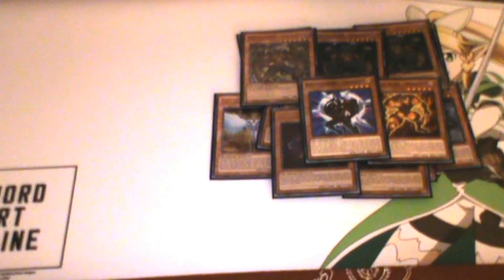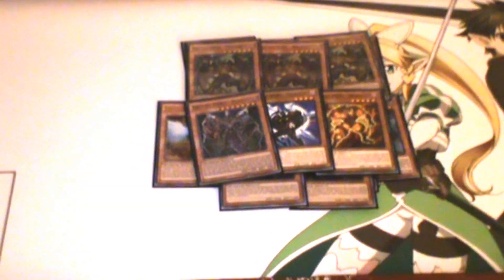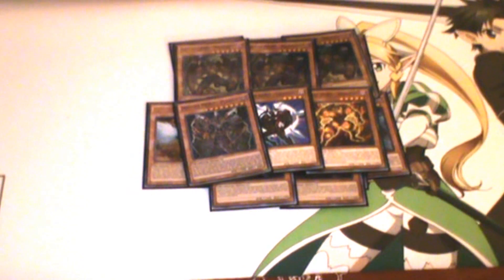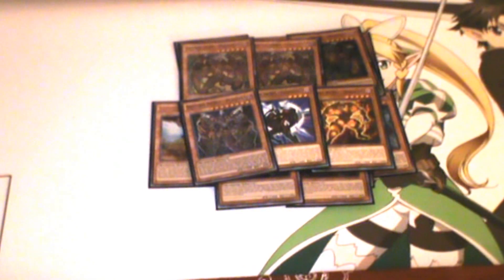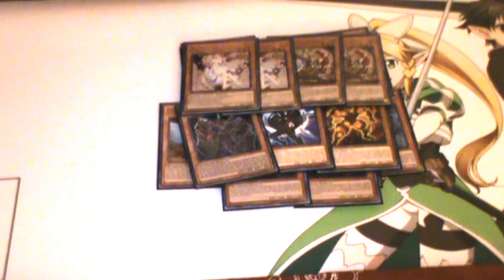Next, Celestial. And lastly, Destiny Hero Plasma — I've been considering siding him because in matchups against backrow decks he doesn't really help since he only negates face-up monster effects. So I'm considering taking him out of the main and siding him in. For hand traps I play double Ghost Ogre and double Ash Blossom — pretty self-explanatory. That's all for the monster lineup.